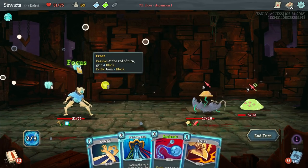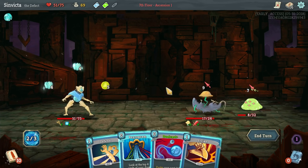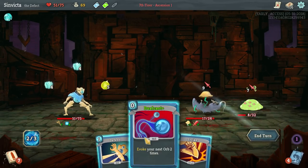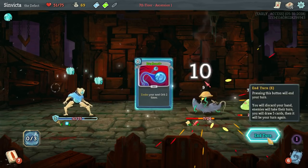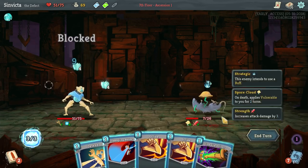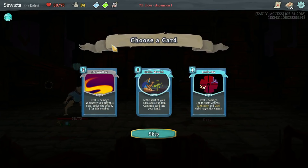Defragment does obviously affect the evoke power as well as the passive power of Frost Orbs. So that's very good. We end up losing a little bit here but not that bad - we still recover a little bit with Self Repair.